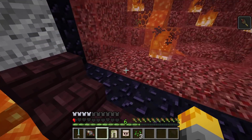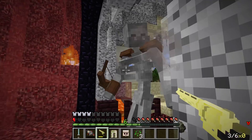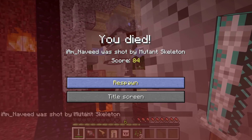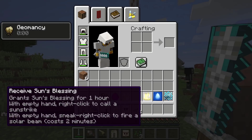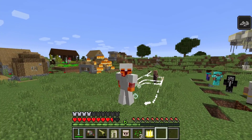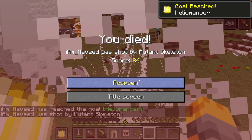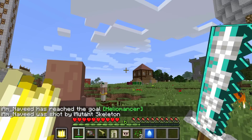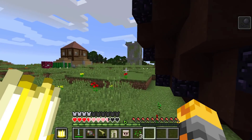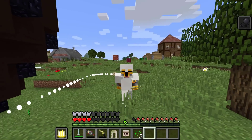We'd have a flint and steel to light the nether gate and head to the nether, but for now we're completely without it. Let's go fight — I don't think we're going to make it! We've literally almost done everything. Let me also do the shulker ghast. Run for our lives — I don't think we're going to survive this whatsoever. I'm probably going to have to end it here since the villagers are getting upset. Let me just do the ender gateway and build it as fast as we can.